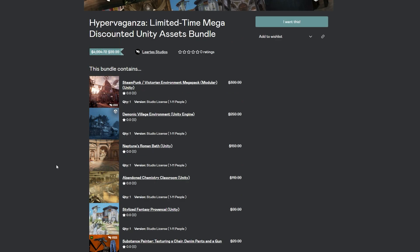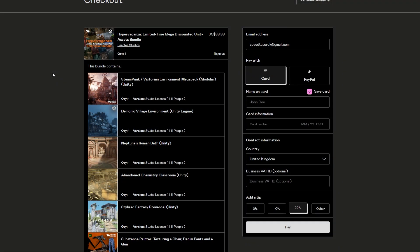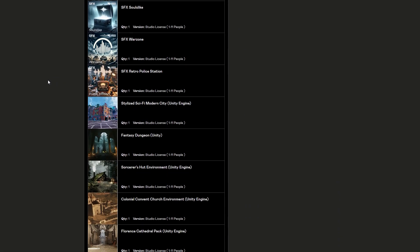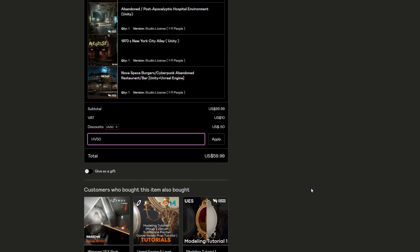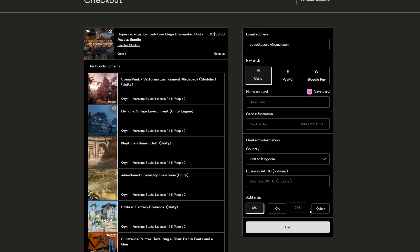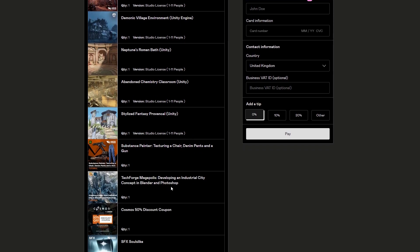When you're on this page and want to get the bundle, click 'I want this' and make sure you have a Gumroad account. Scroll to the bottom of the page, add the discount code HV50, and click apply — you'll get the $50 discount. Be careful: it may automatically add a tip for the developers, so you may need to set that to a different percentage if you're not happy with it. Then put in your details and you'll get all the bundles featured here.